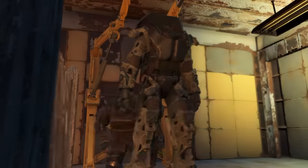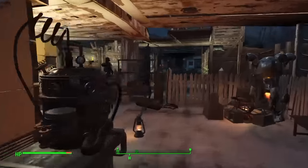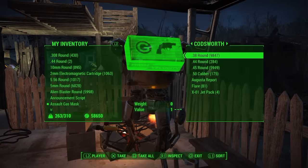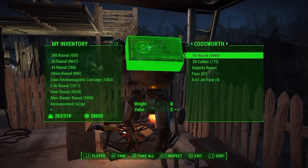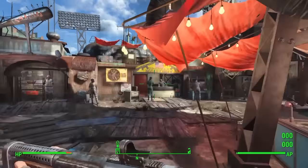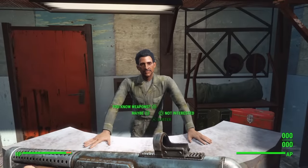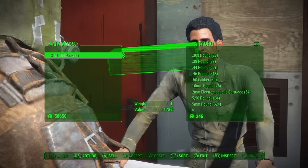Once you've finished, exit the menu by pressing Circle or B and go over to your companion and trade with him. As you can see, some ammo was transferred over by accident but you can easily take it back. At the bottom you can see four jetpacks without using any materials — you have now successfully duplicated your mods. You can also take back all the mods you stored in your workbench or cabinet earlier.